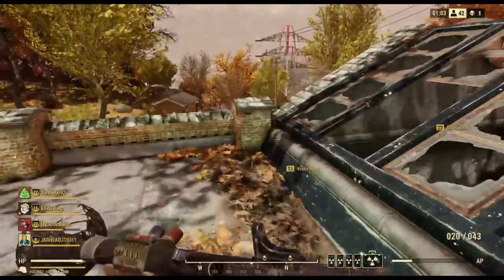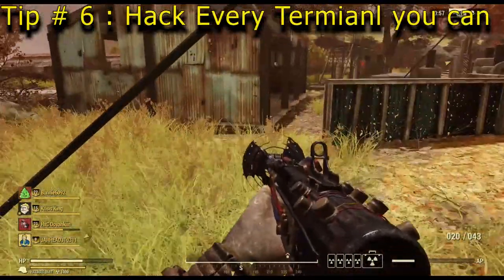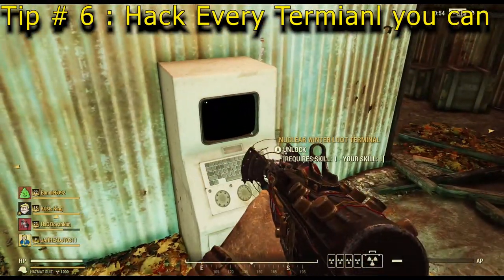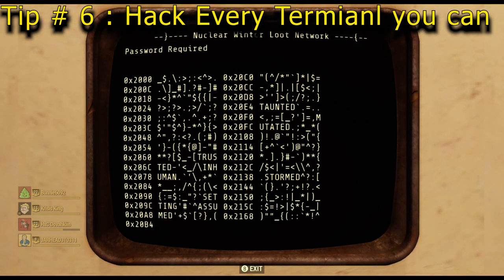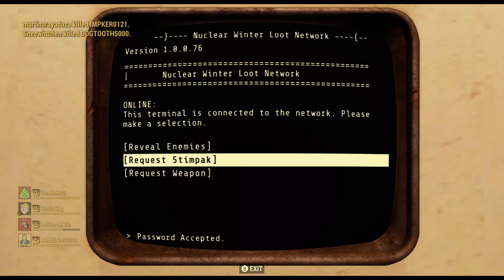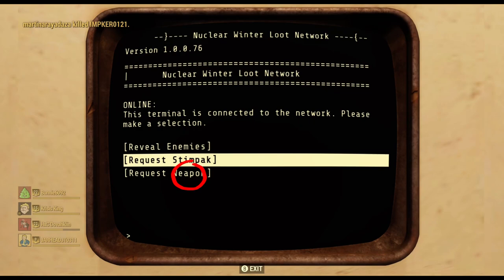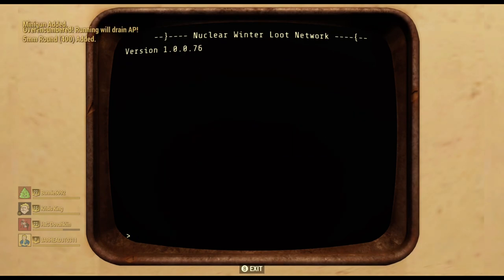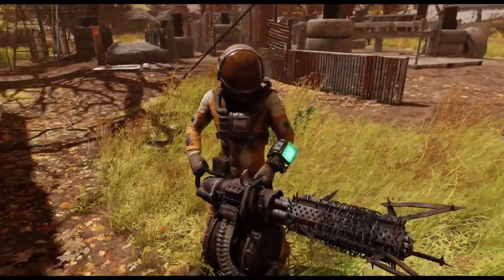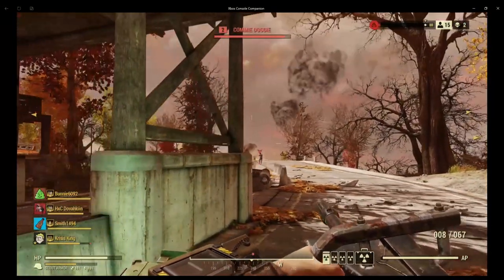Next tip: always, always hit the Nuclear Winter loot terminals. Anytime you go into one of these terminals you'll have three choices from four options — reveal enemies, request Stimpak, request weapon, or sometimes a nuke code. My personal opinion is, especially early, go for the weapon. In this game I got a minigun from the terminal, and the minigun is really, really good — the clip is really big. You'll see some gameplay with the minigun in just a bit.